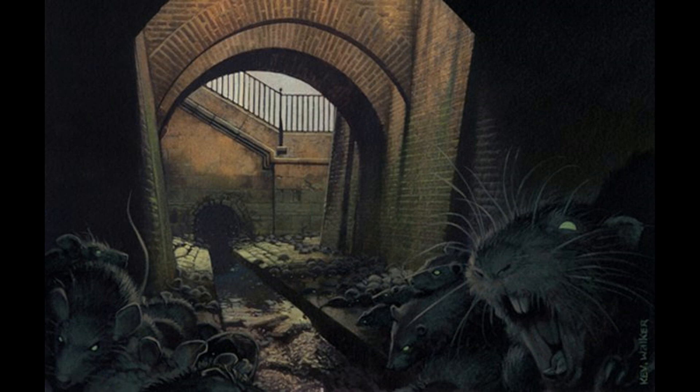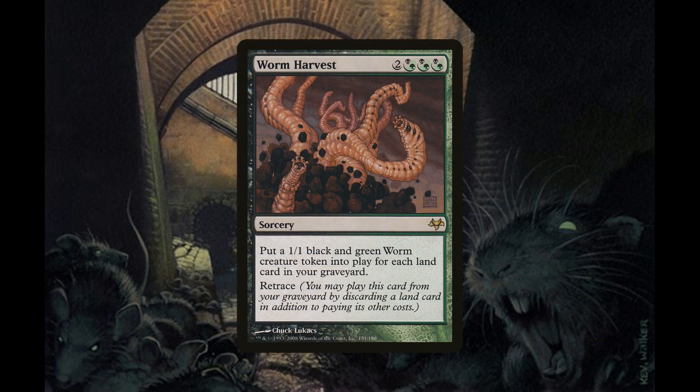Another card that works great with Parallel Lives is Worm Harvest, a sorcery for two generic mana and three mana in any combination of black or green. It puts a 1/1 black and green worm creature token into play for each land card in your graveyard, and has retrace — you may play it from your graveyard by discarding a land card in addition to paying its other costs. We're only running one, but we can keep casting it from our graveyard and it simply gains value every time we do.